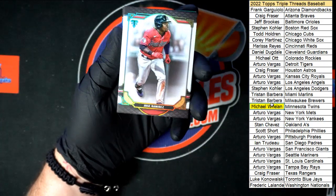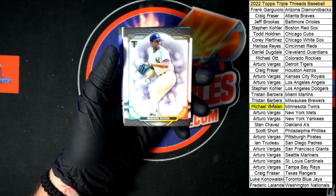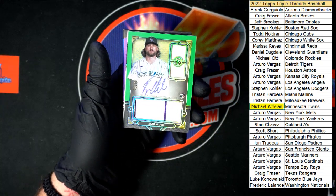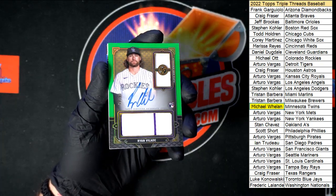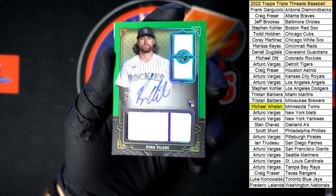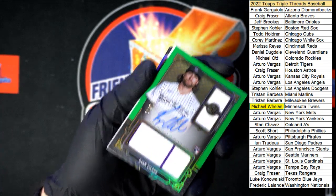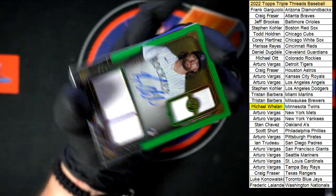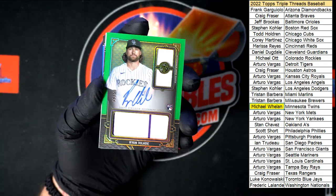All right, starting off on that pack — Jose Ramirez, we called that one earlier. Got Rivera, Stanton. For Colorado, look at that purple pinstripe right there — that is so nice, looks like 39 of 50. Yep, 39 of 50, going to Michael O with the Rockies.